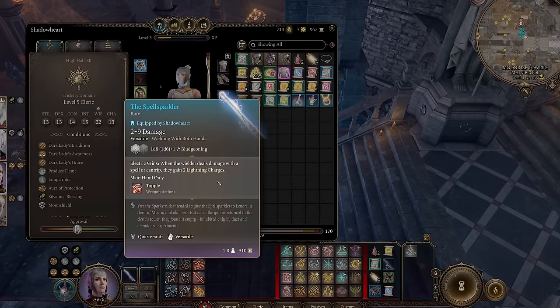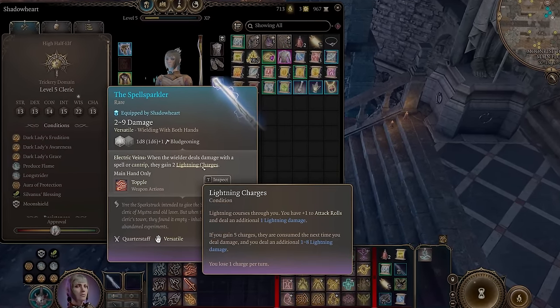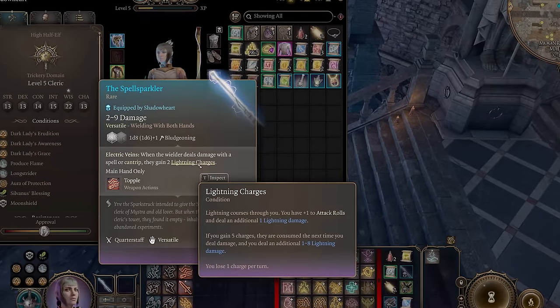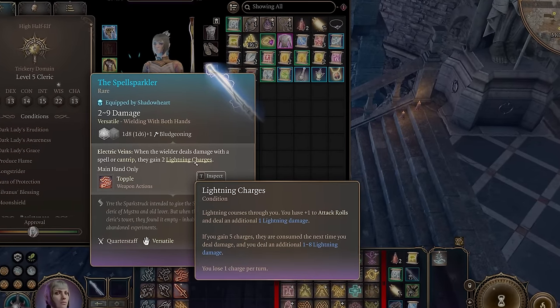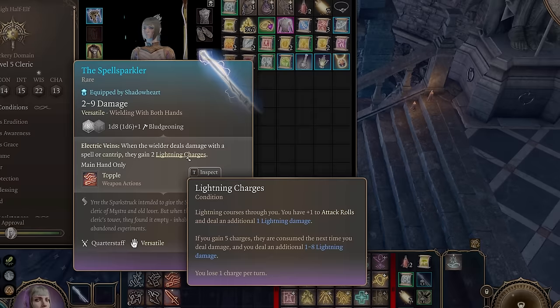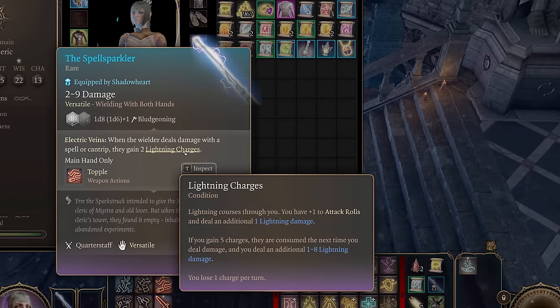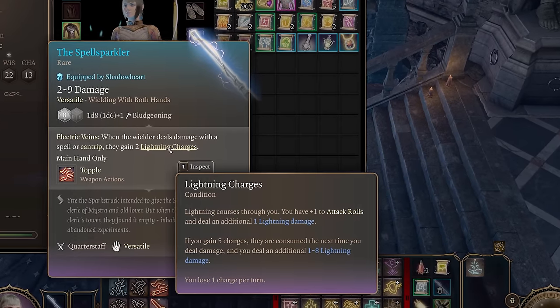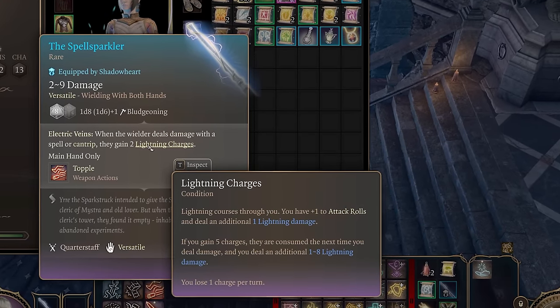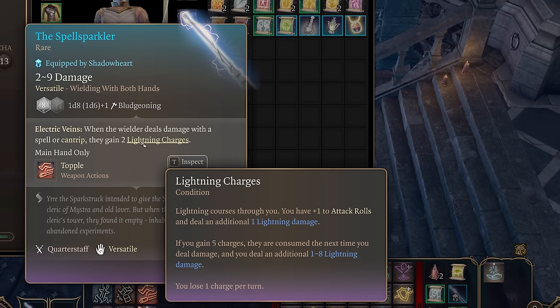When it comes to melee weapons, the first weapon you'll want is the Spell Sparkler. This quarterstaff grants 2 lightning charges to the wielder each time they deal damage with a spell or cantrip. Since Eldritch Blast deals damage multiple times as you level up, you'll generate lots of lightning charges with this staff. You are rewarded the Spell Sparkler by saving Counselor Floric from the burning building in Waukeen's Rest. Make sure you immediately go and save her when you first encounter Waukeen's Rest, because if you walk by without doing that, this weapon will be lost forever.